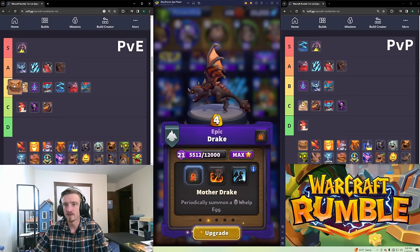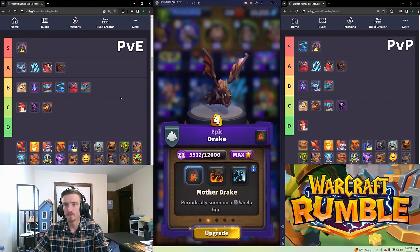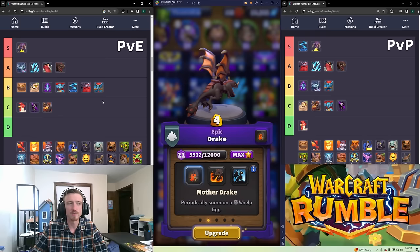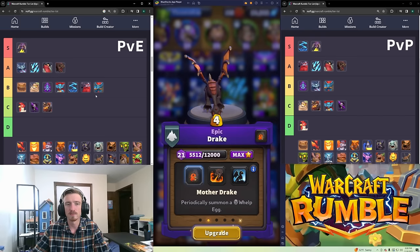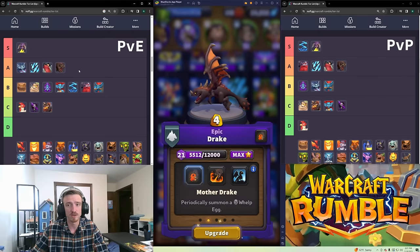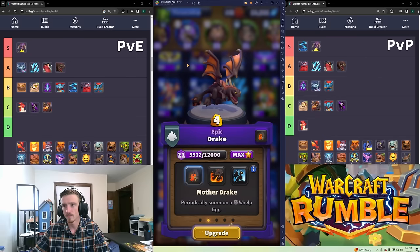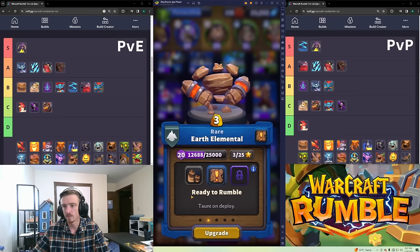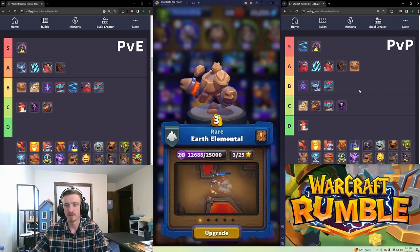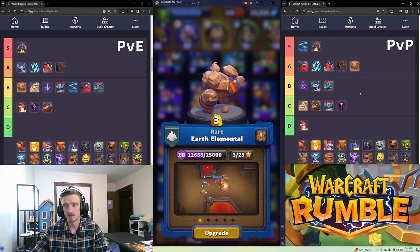Earth Elemental — I'm putting him in B tier for PvE, which might be controversial since a lot of people really like him. He's very good, but my issue in PvE is that a lot of the time you need him to tank something and actually stand there, but if it's not a tower or the boss he'll walk right past it because he's a siege unit. He's high B, low A. In PvP I'm putting him in A tier — you can play him in Sneed or a couple other things. He's basically like a Quillboar: if you want to tank armored things, he's good for an additional gold.